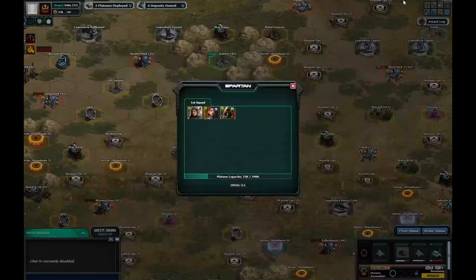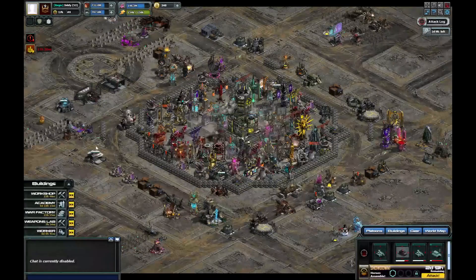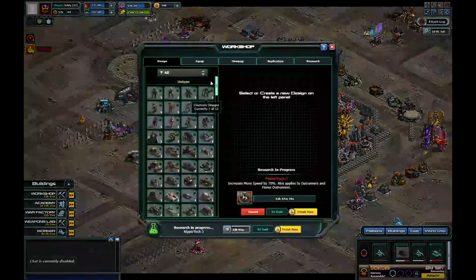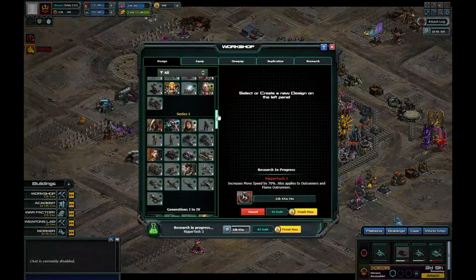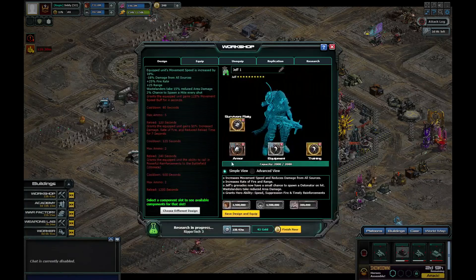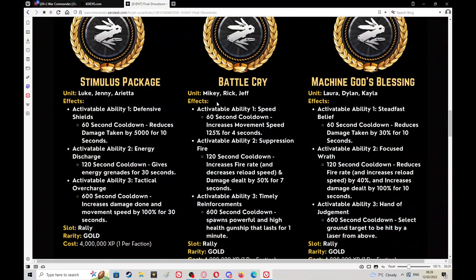Basically this is what the techs do — I can show you in the workshop, it gives you a better description. So remember the units you can attach them to: Survivors is Mikey, Rick, and Jeff; Corpus is Luke, Jenny, Arietta; and the Sentinels is Laura, Dylan, Kayla.